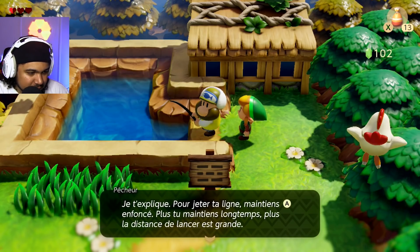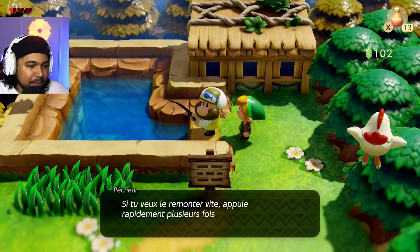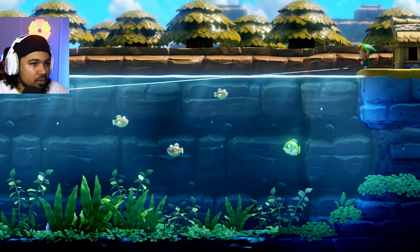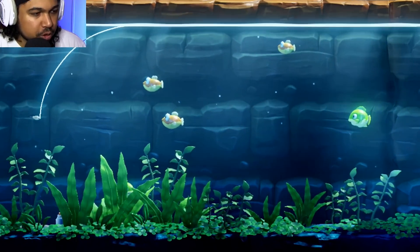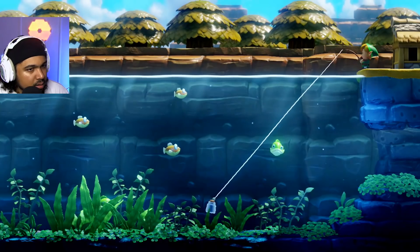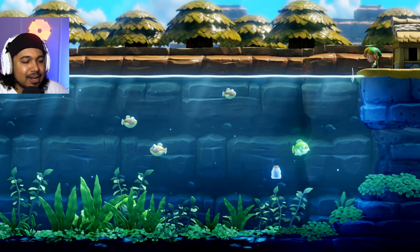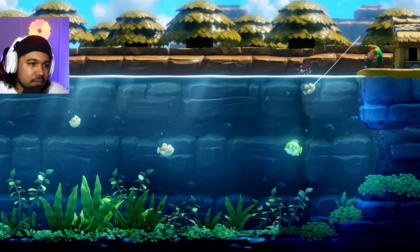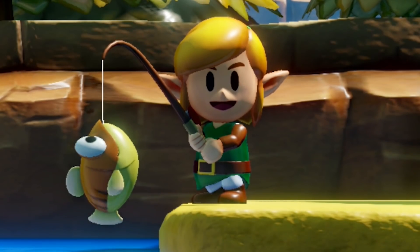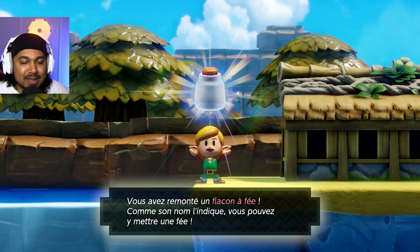Je prends une canne à pêche ! Tu vas me sauver la vie parce que les poulets sont en train de me tuer. J'ai ta ligne — appuie sur A pour lancer, plus tu maintiens longtemps, plus la distance est grande. Fais bouger ton leurre avec le stick, puis A pour remonter ta ligne. Si tu veux le remonter vite, appuie rapidement plusieurs fois. C'est une lutte entre toi et le poisson. Vous savez quoi ? Avant de voir les poissons, je vois qu'il y a un objet en bas. Vous avez remonté un flacon à fées — vous pouvez y mettre une fée, c'est top.